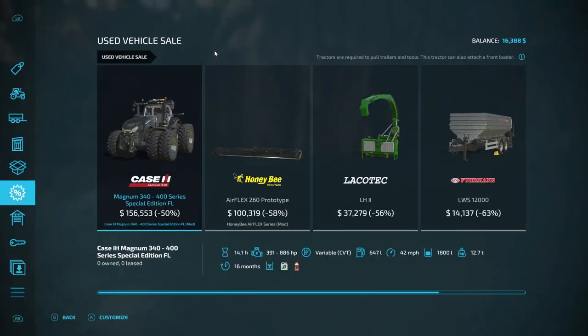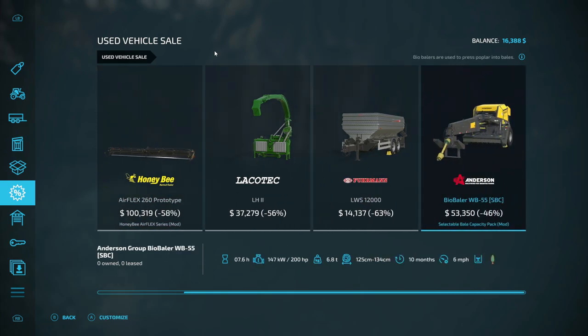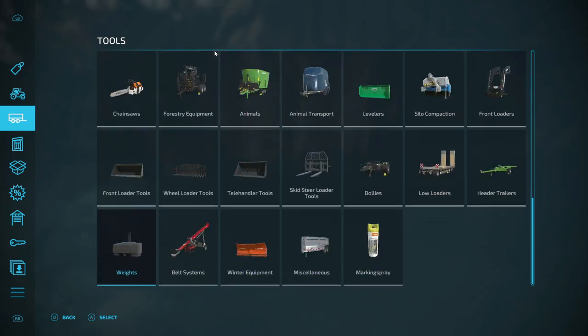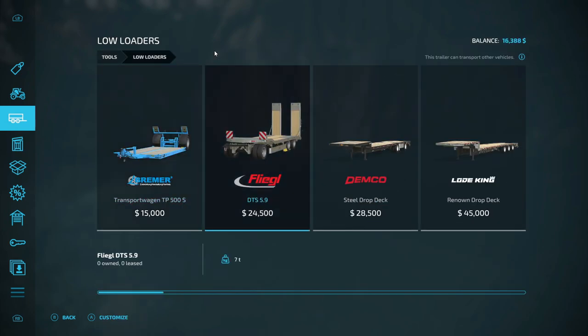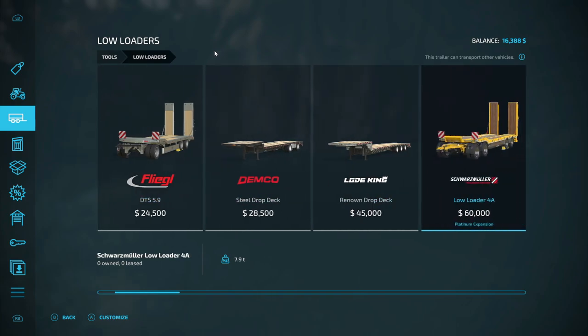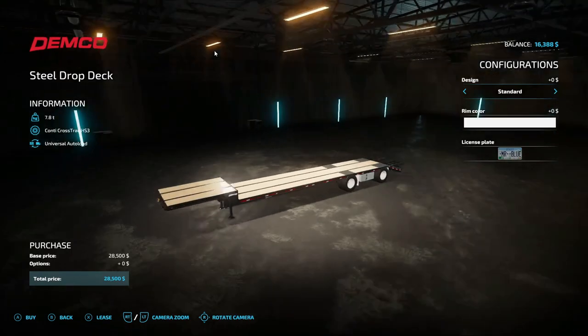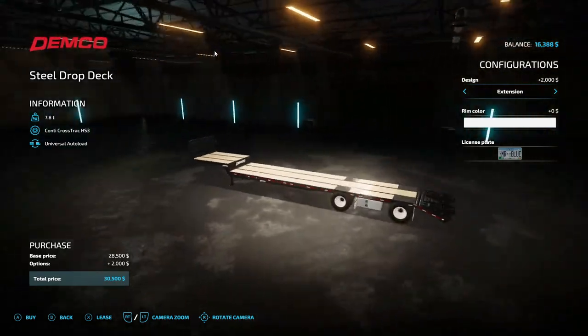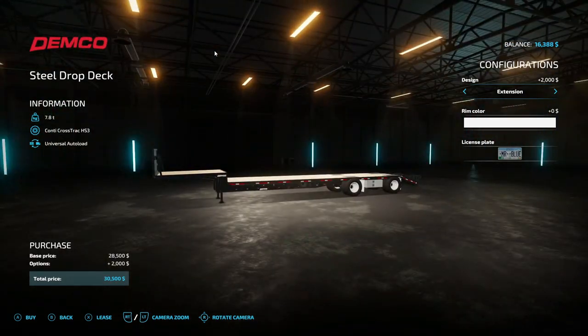I want the Case Mag — the more I think about it, the more I want it. We deserve it, right? We've been working hard cutting these trees and stuff. What I bought was over here, all the way down to low loaders — the Demco Steel Drop Deck. We own one, and I got it with the extension. It is an autoloader. We're going to go get it.